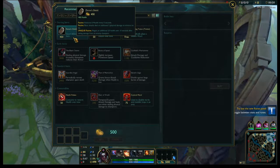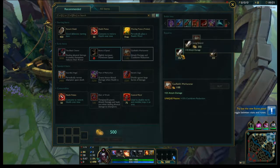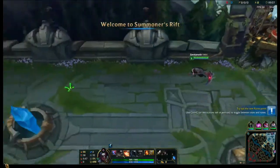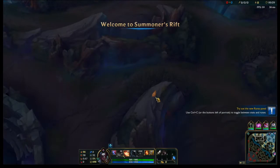Should I go Doran Shield or should I go super aggressive with three potions? We're going with three potions — going all out. This is Cheesy McCheeserson.